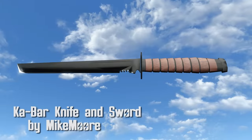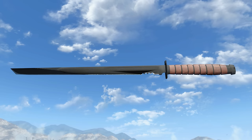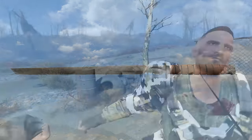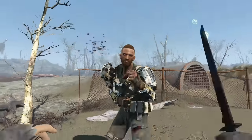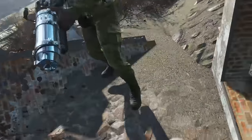Ka-bar knife and sword by Mike Moore. This mod brings in a custom Ka-bar knife along with a fully functional Ka-bar sword as well. That little Ka-bar knife — well, it grew up to be a big daddy. The knife is pretty piss-poor, damaging enemies as most small melee weapons are, but the sword brings some much-needed damage to those that are in front of you.